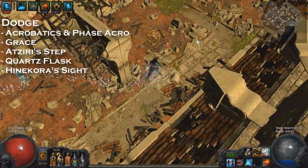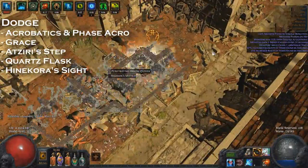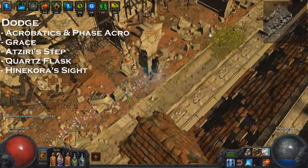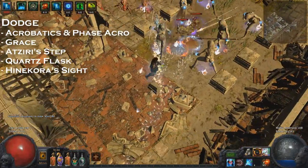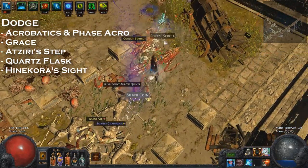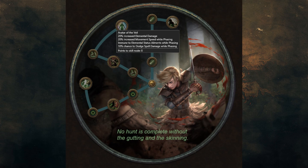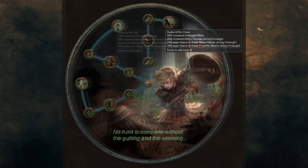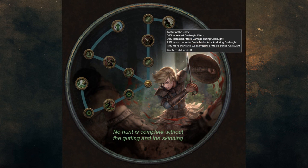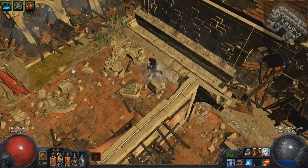Atziri's Step boots give spell dodge — another great choice. A Quartz flask gives dodge and spell dodge; you can use it instead of a Quicksilver with Adrenaline for a slower but safer movement option. It also gives phasing, making it easier to manually dodge by walking through enemies. The new amulet Hinekora's Sight also gives dodge and spell dodge. If you're playing Raider, the four-point dodge line and the evasion-on-onslaught line are both incredibly powerful with Kintsugi — I think Kintsugi is best-in-slot defensive chest for most Raider builds.